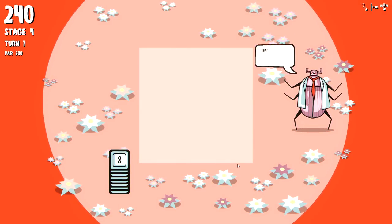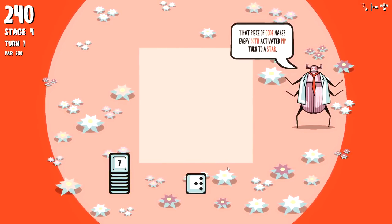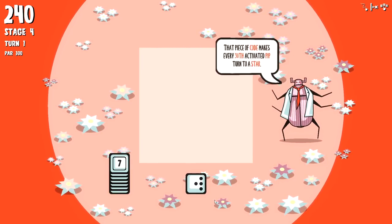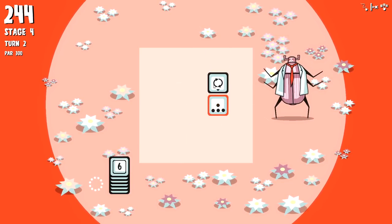I have no idea what a star is - let's do it, that sounds like a horrible idea. That piece of code makes every 30th activated pip turn into a star. We gotta make it to 60 on this round.